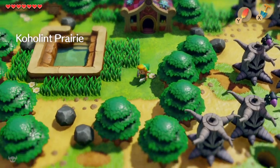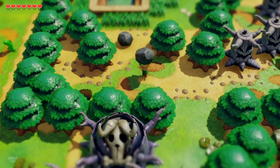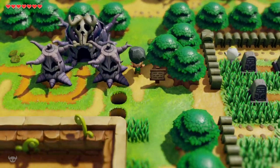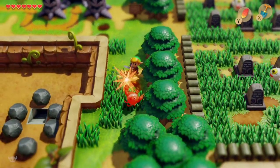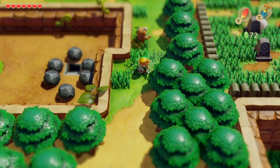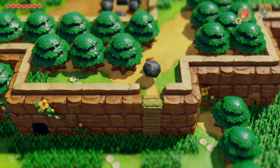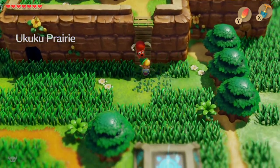I'll stop this episode when we get into the dungeon — we're already at about 13 or 14 minutes so I'll stop once we get around to the dungeon in about a minute and a half. There are a couple of little things I want to show you on the route. You'll notice there's a cracked wall on the right, so we could use a bomb on that.